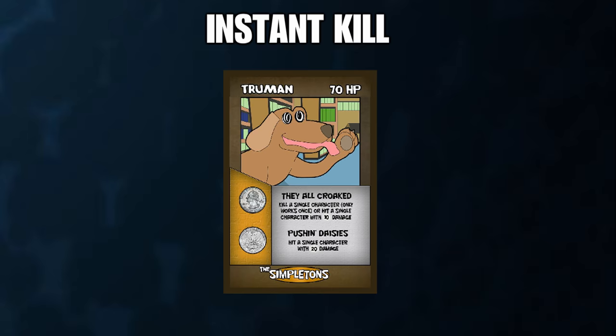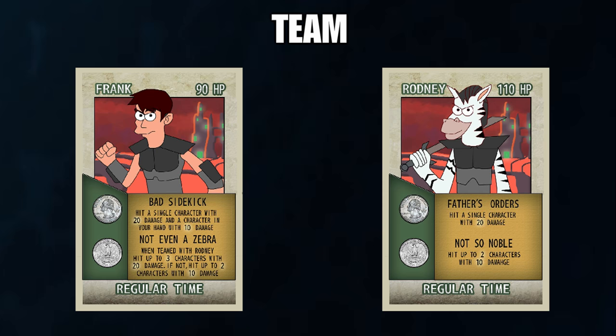Team: team attacks are stronger than normal attacks, but they require a specific card being in your hand. For example, on this card, you need Rodney to get the full effect of your attack.